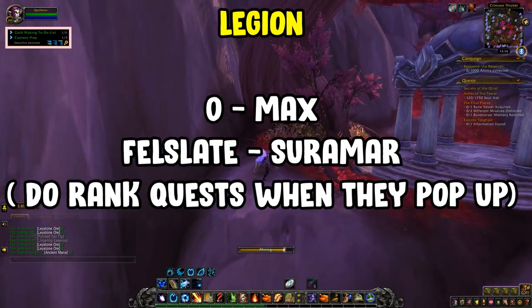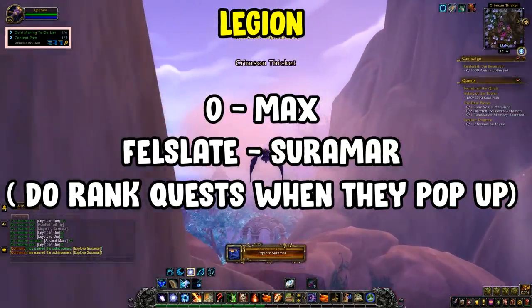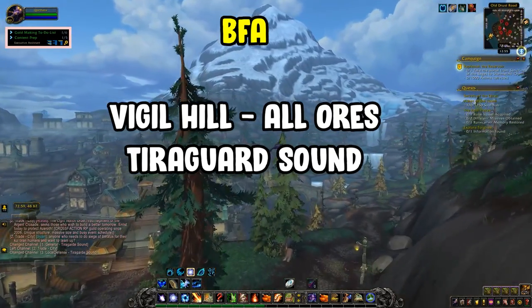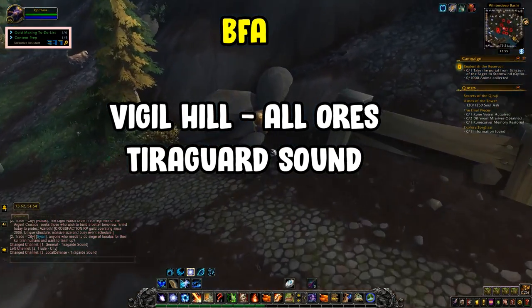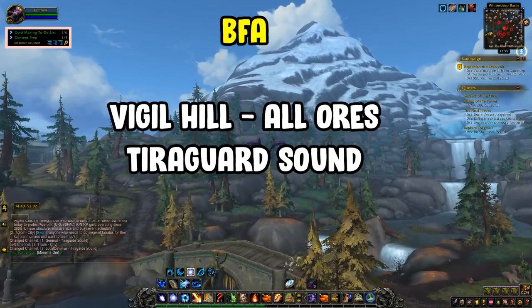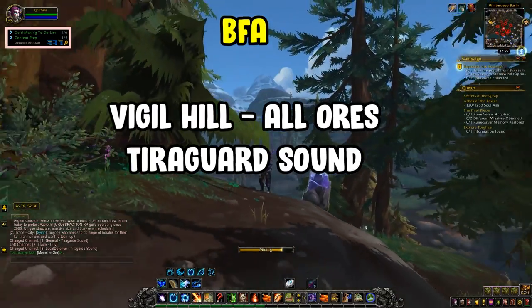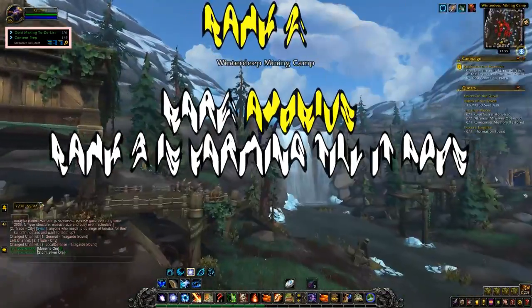Suramar isn't very contested anymore for mining, so you shouldn't have a problem maxing your ranks and skill cap. For BFA, to maximize it you'll want to do the same thing with ranks — the Vigil Hill farm. Go to Tiragarde Sound and fly around farming monelite, platinum, and storm silver ore. When rank quests pop on your quest bar, do those quest lines to rank up faster. Once you're high enough level, head to Nazjatar and farm osmonite ore.